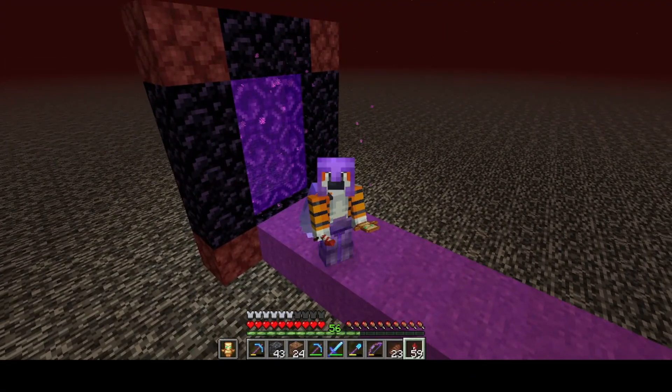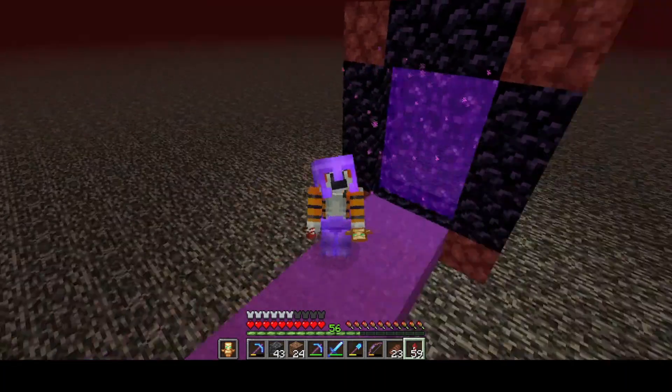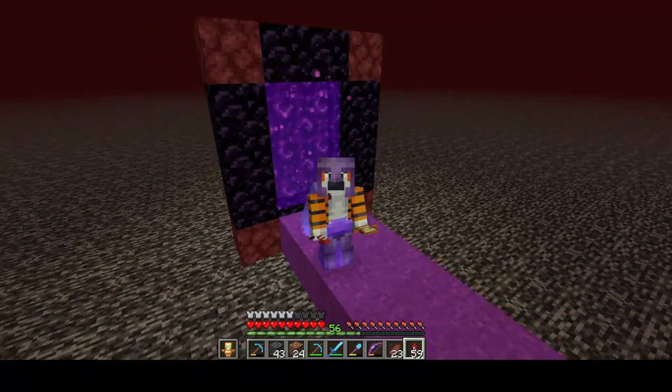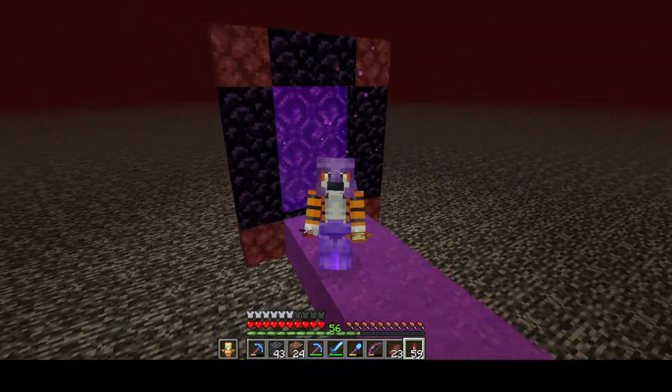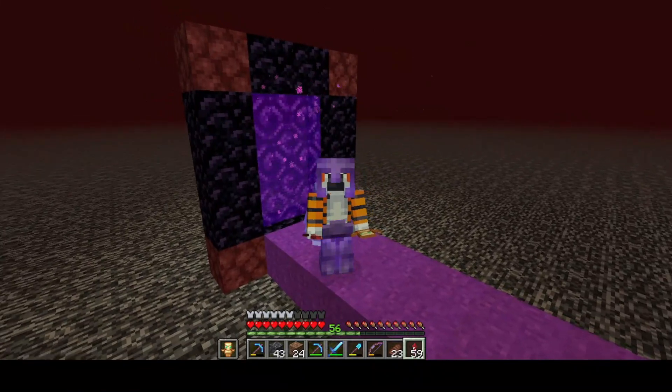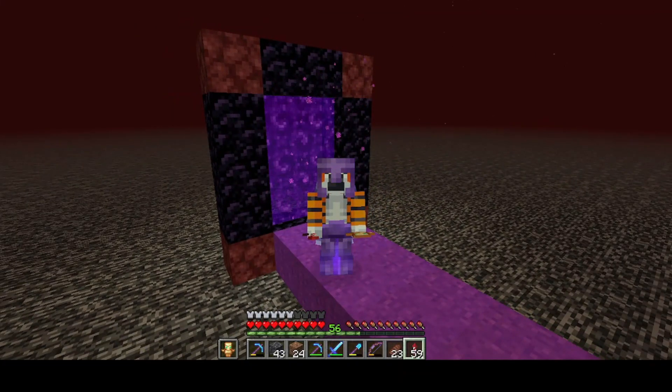Today we are starting our episode by going to the Ender Portal because I need lots and lots of obsidian, and this is the easiest place to get it. Hi guys, thank you so much for joining me. Welcome and greetings from sunny South Africa. Today we're going to go and get a bunch of obsidian to make a lot of Ender Chests, because I like to carry Ender Chests with me when I go to the End Cities, getting Shulker Shells and getting Elytra.